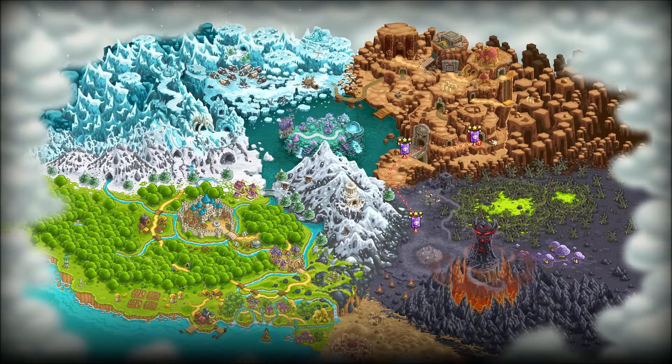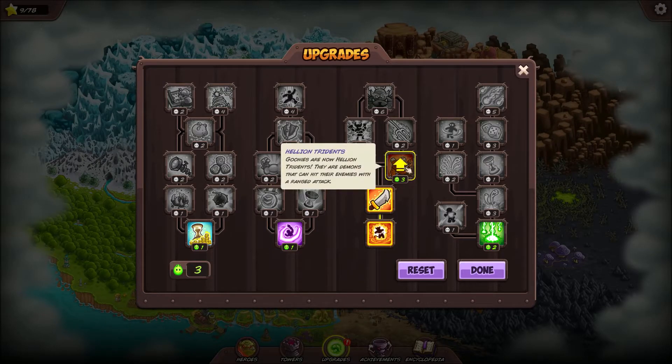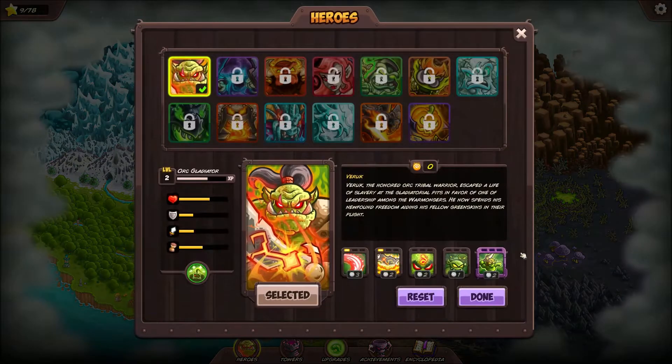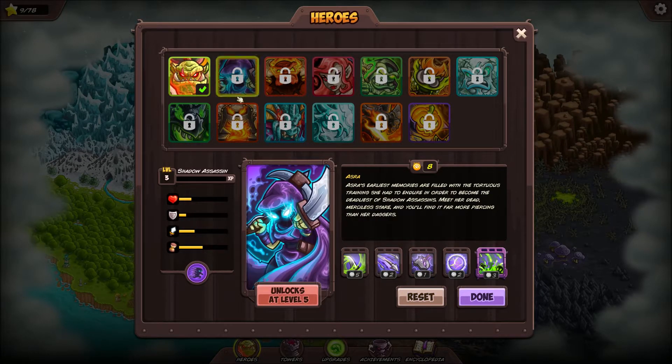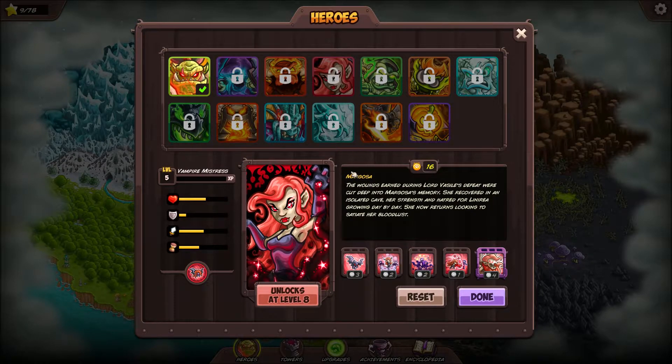The exclamation point lets me know there are two other challenge modes I can repeat if I want. Three points, and I want to get my tridents - I want to be able to chuck those spears. Hero upgrade - if I don't like what I have I can reset. We still haven't unlocked a new hero yet. If you click them they'll tell you when they unlock - at level 5 we'll be able to grab her, level 7, level 8 for another.